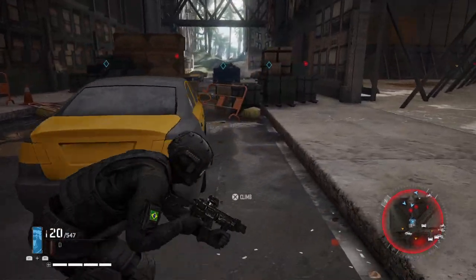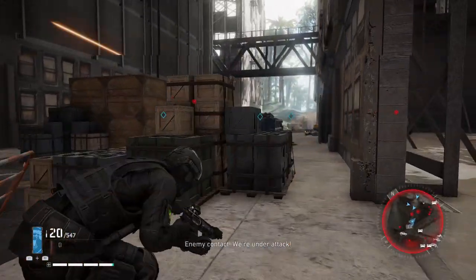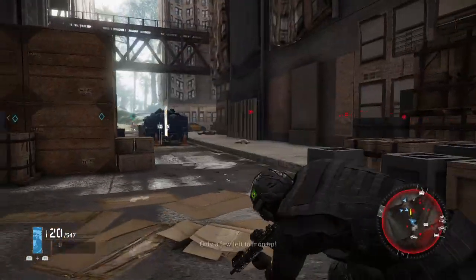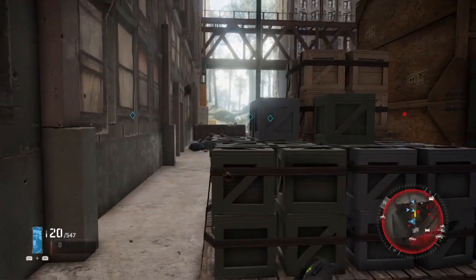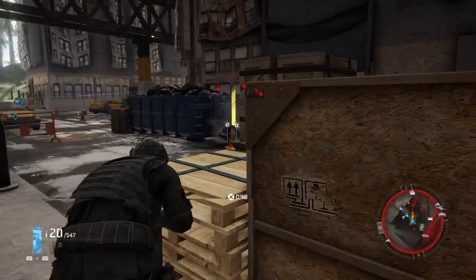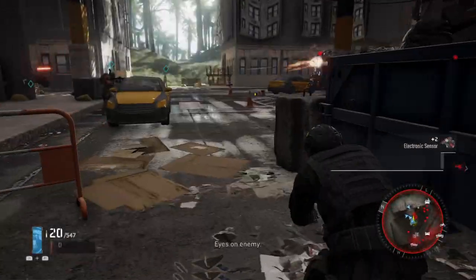As you guys could see, it did work against the drone as well. They started going after the diversion lure instead of after me because, you know, with a smoke grenade they're going to try to blindly fire into the smoke to hit you. So it would make sense that the diversion lure would also pull the aggro of the enemy.